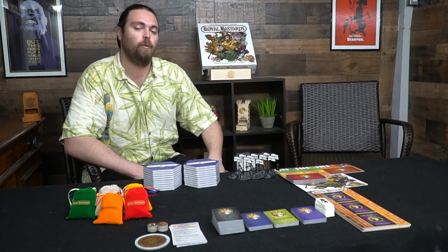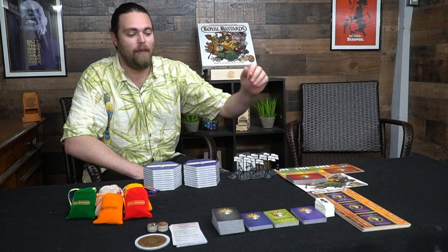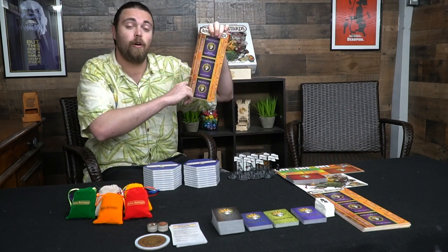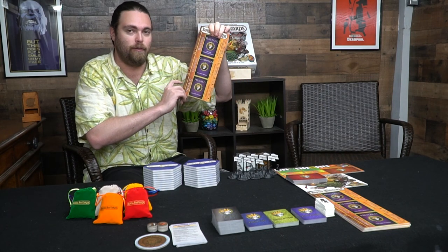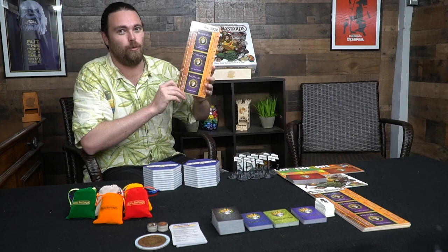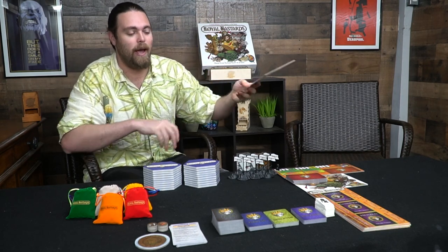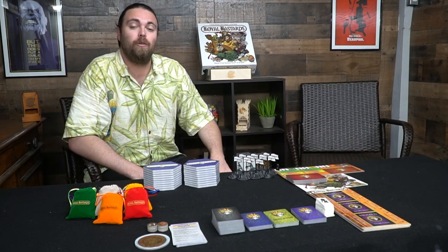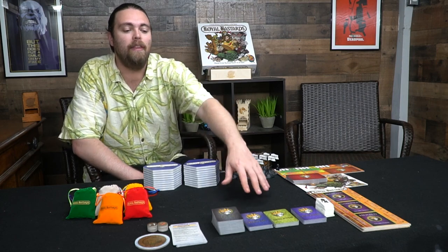There are contest cards used during battles, and then there's a player board which will show your bastard, your champion, and your herald. There are skeleton cards on one side — the negative cards in the game that can affect your players in a terrible way — and there are fortune cards which will affect your characters in a positive way. All the characters have little standees that show the difference between them and give their names, along with the cards in the game.